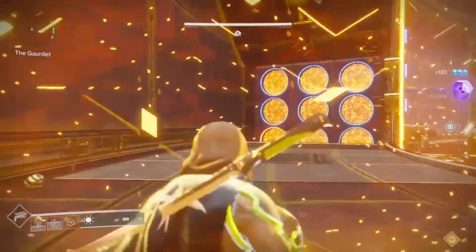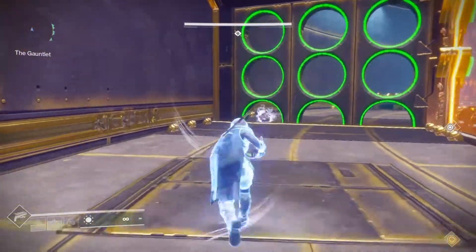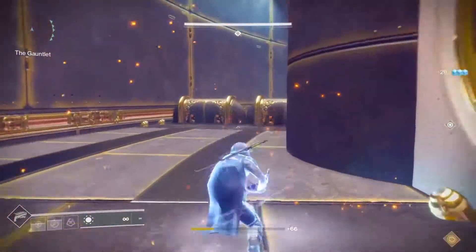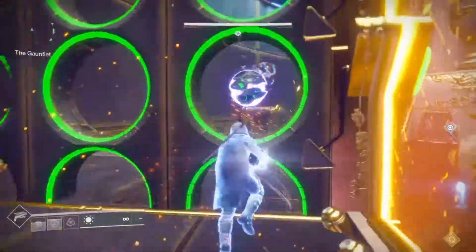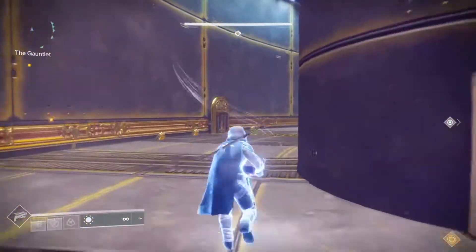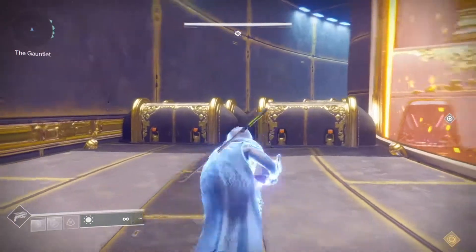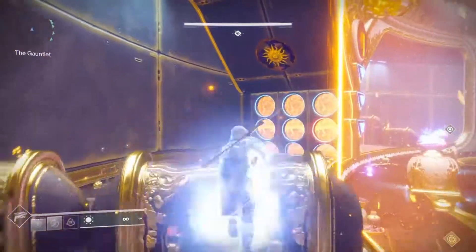When the runner goes through your gate, there's going to be an orb that he grabs to keep him alive. But when he grabs that orb, it's going to spawn a Scion on the outside at your pillars — typically straight in front of you in the middle. He's going to have the circle shield around him so you can't shoot him.